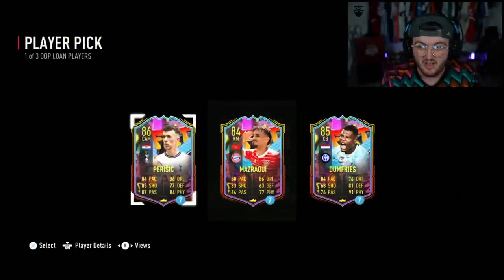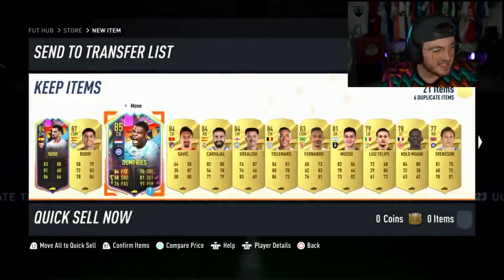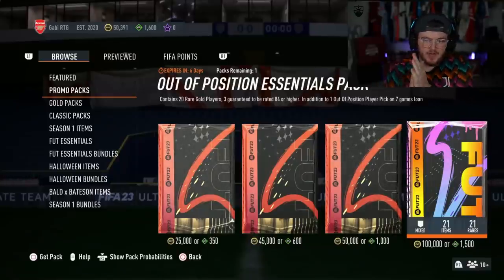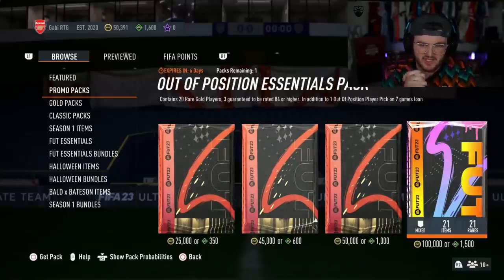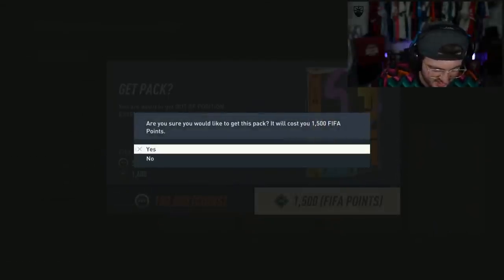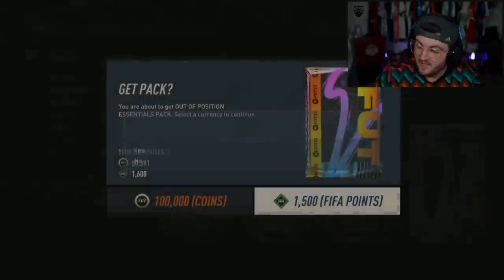And then you get a loan - I would take Perisic because apparently he's really, really good. But he's taking Denzel Dumfries. These packs seem pretty OP, I can't lie. Next pack - we've got Dan the Gooner's pack next. We're hoping Dan can get something good. He probably doesn't want a Perisic as an Arsenal fan, but hey, you take it.